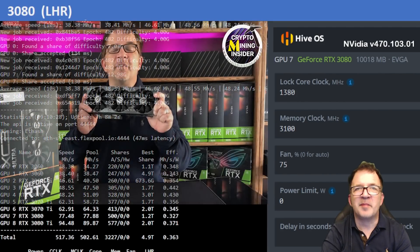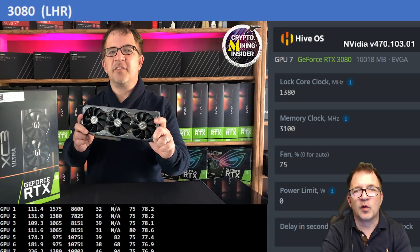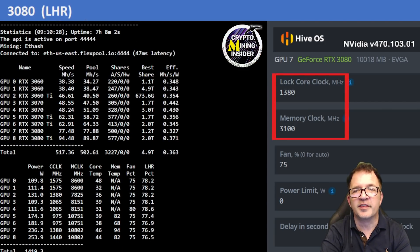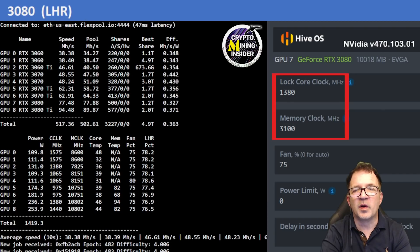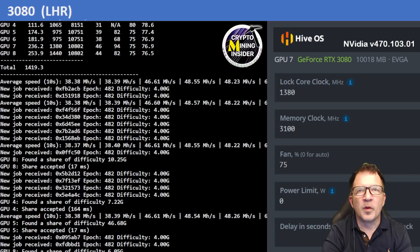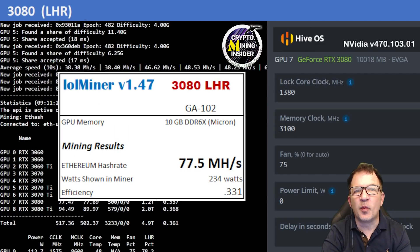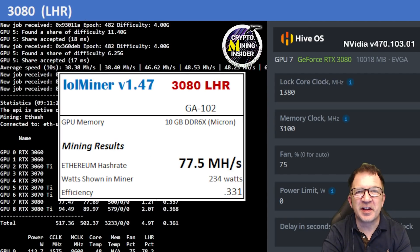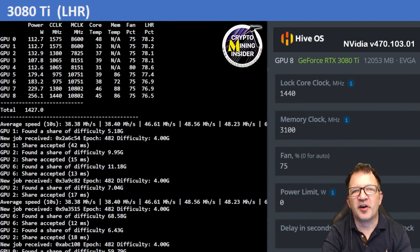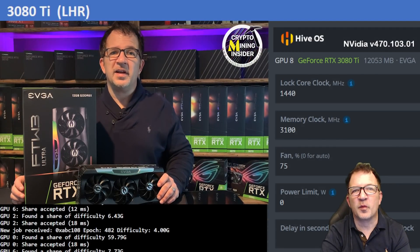Next is my 3080 EVGA XC3 card on the lower part of the rig. Using a locked core clock of 1380 and a memory clock offset of 3100, I was able to keep temperatures down and get great results: 77.5 MH/s — once again the highest ever on this card — with a 0.331 efficiency.